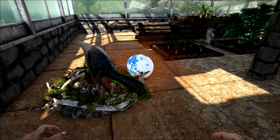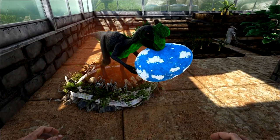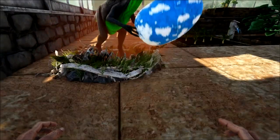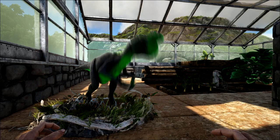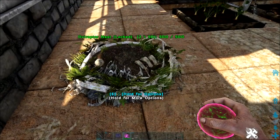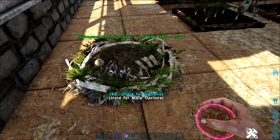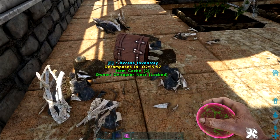Ever wonder where they keep their stolen eggs? Well wonder no more — now they will spawn a cute little nest right at their feet where they'll store the eggs from your creatures, which will also double as an incubator. Keep in mind, however, that should you cryopod your Oviraptor or move it away from the nest by more than a foundation, the nest will be destroyed within seconds, leaving the eggs exposed to the elements.